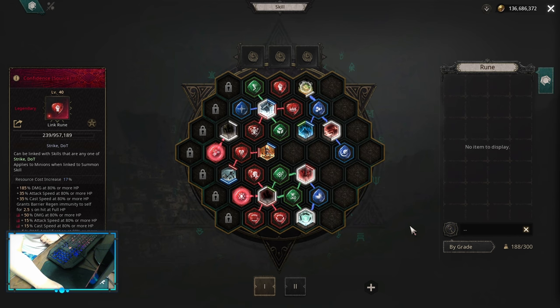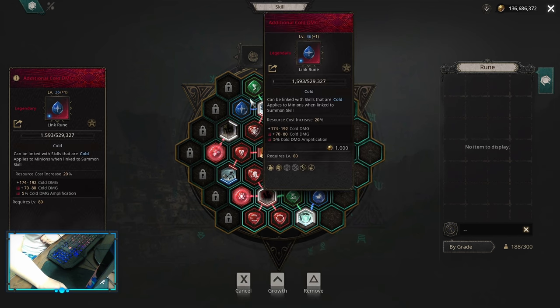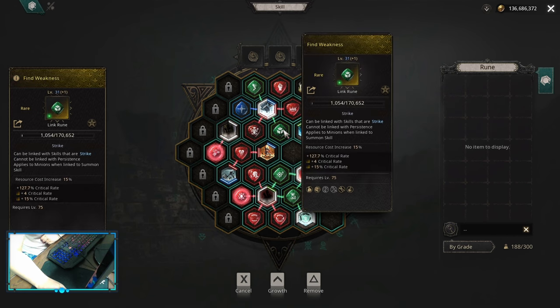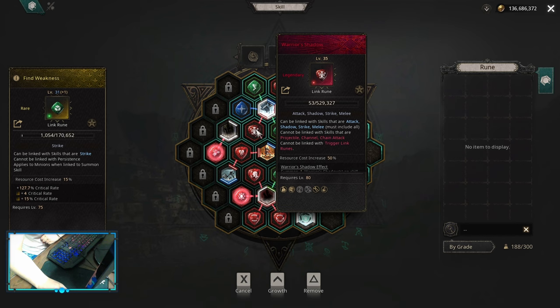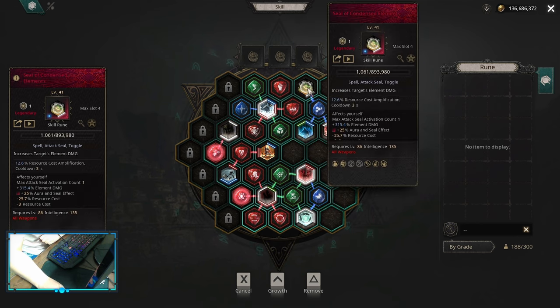Early game skill board should look something like this. On frost strike we want to have additional cold damage, quick attack, confidence, area effect, fine weakness, and the sixth link — the best would be warrior shadow as soon as you can, because this one you're not going to change for quite some time. If you don't have warrior shadow you can use Slota (green) or Iron Will (red), but aim for warrior shadow as soon as you can. On offensive seal you want seal of condensed elements or seal of critical chance — both work well.